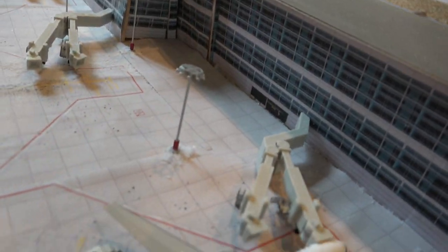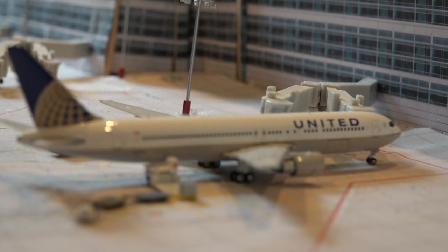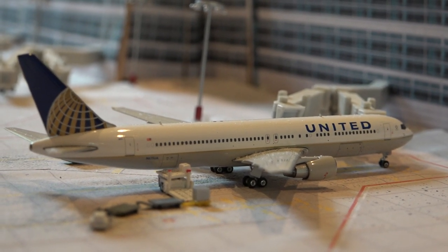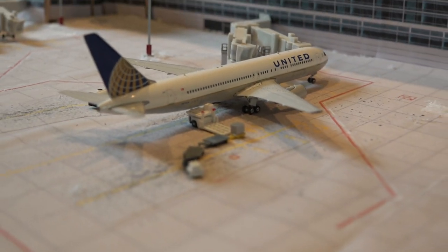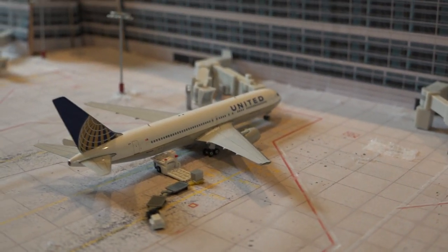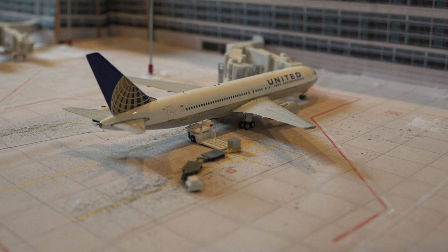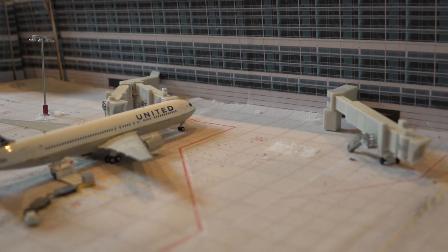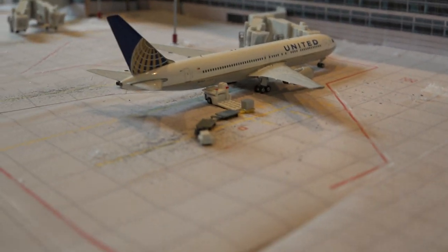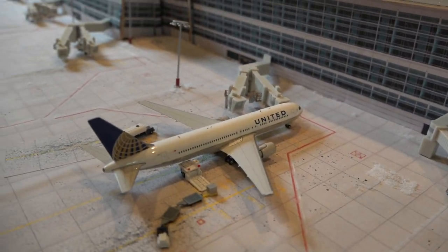And we have our heavy — a United 767-300. This aircraft will be heading out to London Heathrow. It's getting cargo loaded right now, and it will be departing shortly because it's getting bags on and it's about done fueling up.